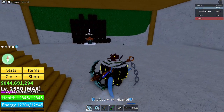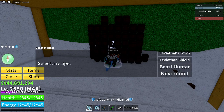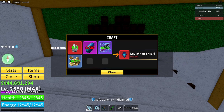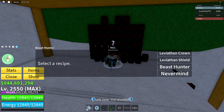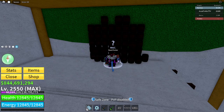Go down here and here's the Beast Hunter. You can craft three things: the crown, which is a headgear — you need the leviathan piece, that's the purple thing — the leviathan shield, which is probably a weapon or gear that gives you protection from a leviathan, and then there's the ship.